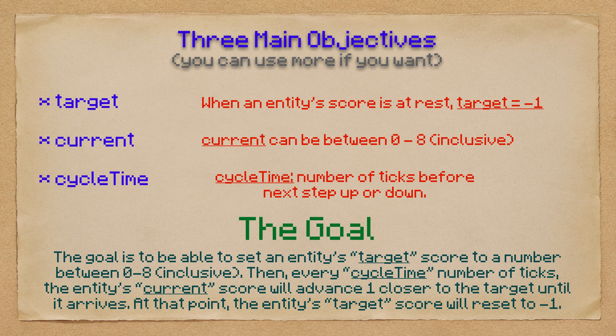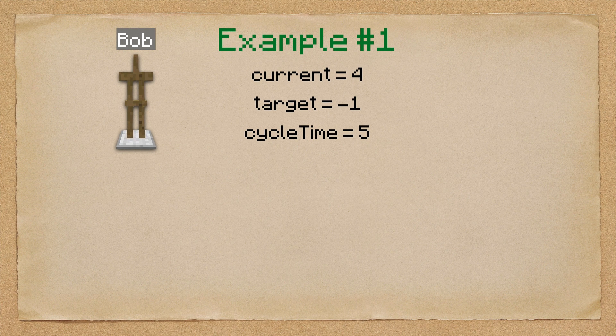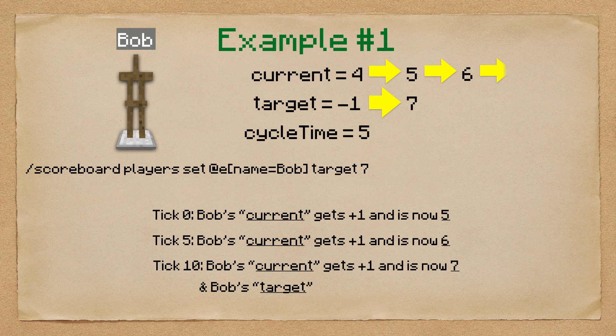At that point, the entity's target score will reset to negative one. Let's look at example number one. Bob has the following scores: current equals four, target equals negative one, cycle time equals five. I'm going to set Bob's target score to seven, which triggers this process. In the very next tick, Bob's current score will change from four to five. Because Bob's cycle time is five, five ticks later Bob's current score will change from five to six. Another five ticks later, Bob's current score will change from six to seven — we've reached the target. Now Bob's target score will reset to negative one, and everything is all done.